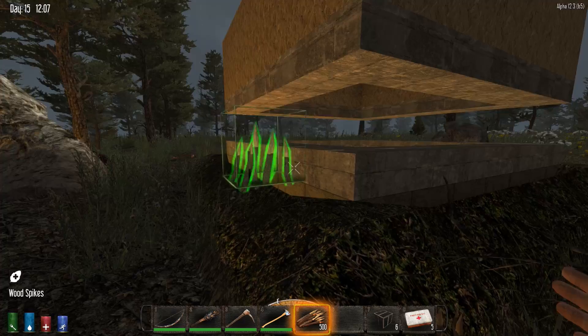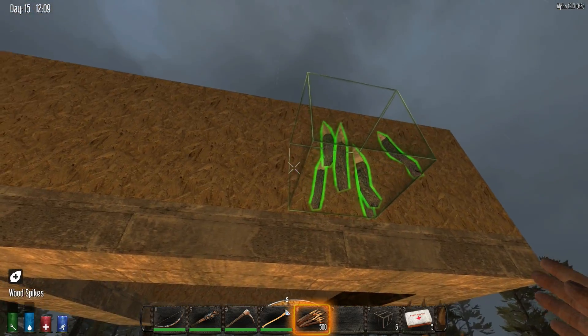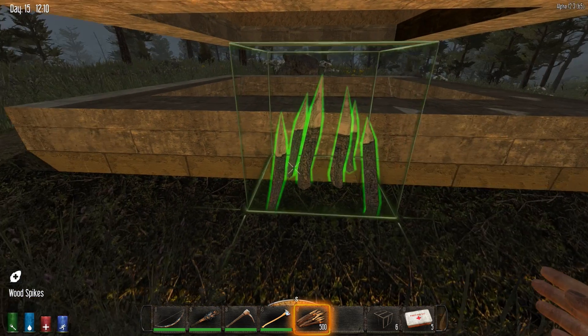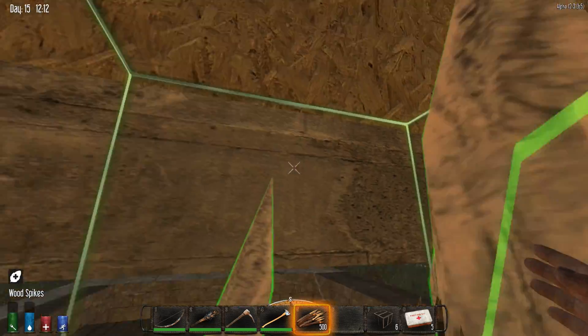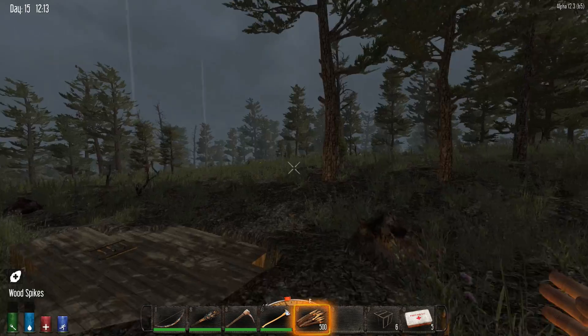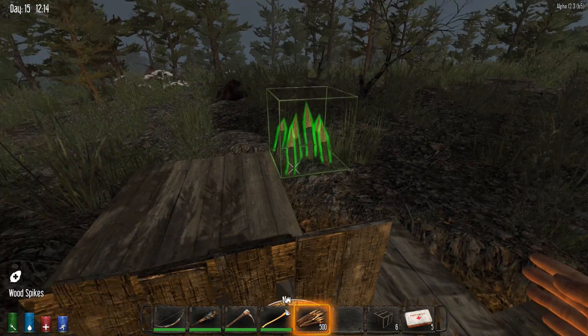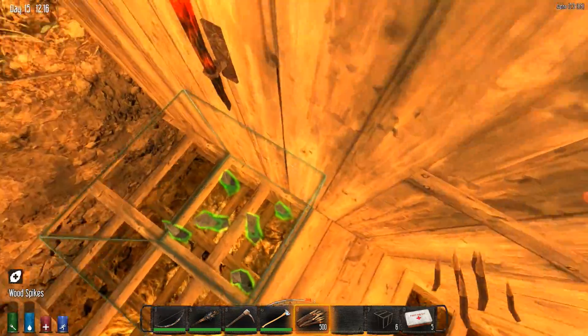I'll definitely try to use this with some maybe defenses around it and spikes here. Once I have the spikes here, the zombies are actually going to be hitting this part here, because when I tested it the zombies were standing here and kept hitting this block. But once they stand here they will be hitting the concrete. I'm not going to finish this because I want to do some exploring today. Sorry about the last episode being more relaxed, but I wish every episode could be like the Hope City run to be honest.